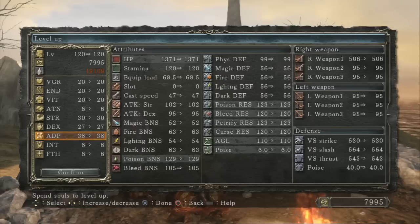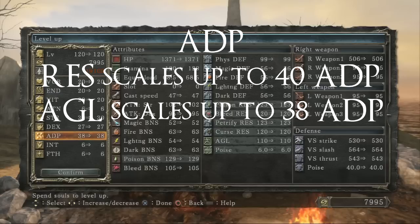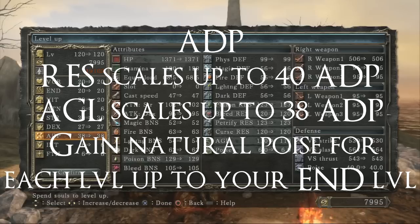Last but not least, Adaptability. The breakpoint is at 40 as well, but Agility stops at 38, and really the only reason you want to level Adaptability is for the Agility. The Agility is insane — it gives you more invincibility frames on your roll and they're faster. If you're a character that relies on dodging and rolling through attacks rather than blocking with a shield, you absolutely need this stat. Remember, Adaptability also gives you natural poise for each level up to your endurance level.